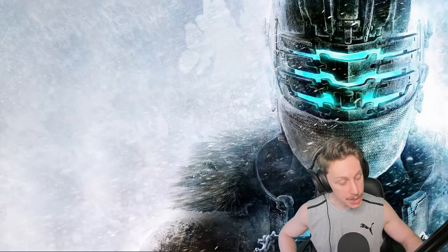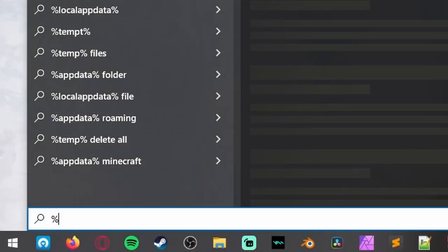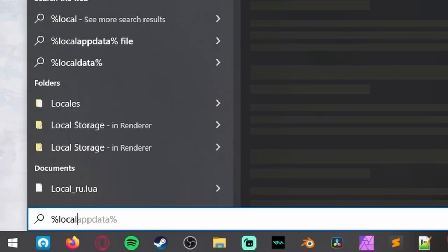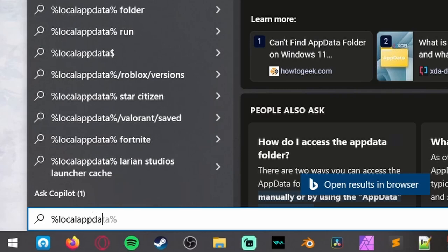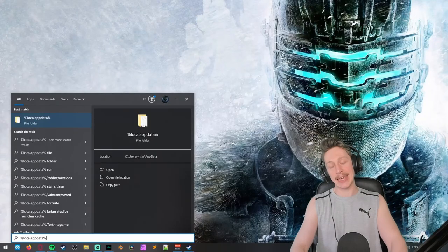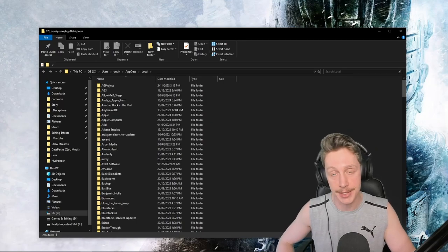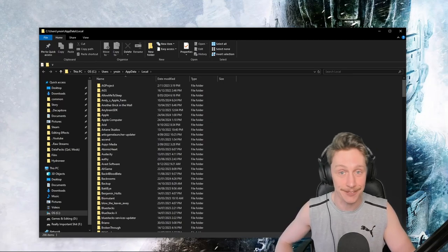We're going to hit the Windows key if you're on a Windows system, and type %LOCALAPPDATA% — that's percent, L-O-C-A-L-A-P-P-D-A-T-A, with a percent sign at the end — and that should direct you to a hidden directory. We're doing it this way because if you go looking for the AppData folder normally, you probably won't find it since it's a hidden file.